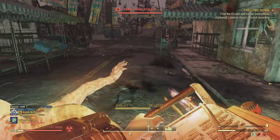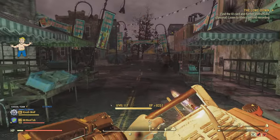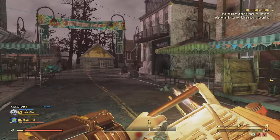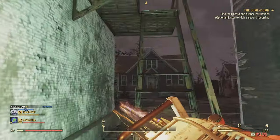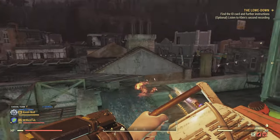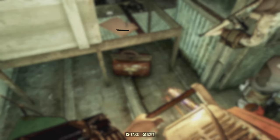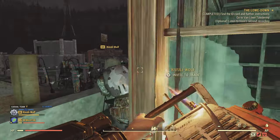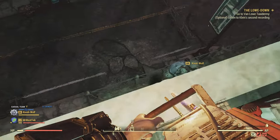Head down to the street - keep in mind there are lots of ghouls in this area so be prepared. Go to this building and make your way to the roof. Come around the back - there is a stairwell if you don't have the Marsupial mutation. Then go to the doctor bag on the roof and grab the stuff out of it. That progresses the mission, and the taxidermy building is conveniently right across the street.